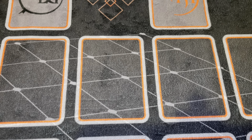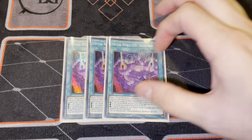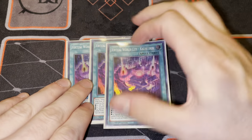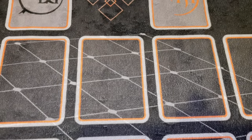Moving on to the spell cards, we have three copies of Virtual World City Kowloon. This is going to set up any of your Virtual World spells or traps from your deck, which is very important because you want to get that Chuche set up as another interruption. The Kowloon does have a very large purpose in this deck alongside basically any other Virtual World monster.